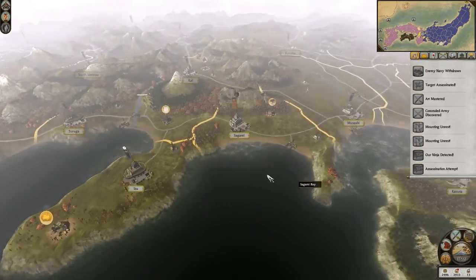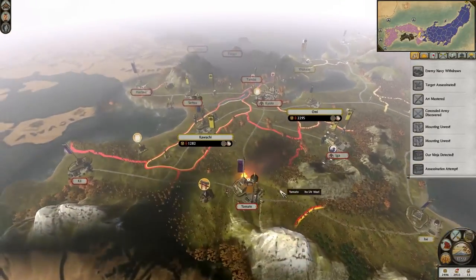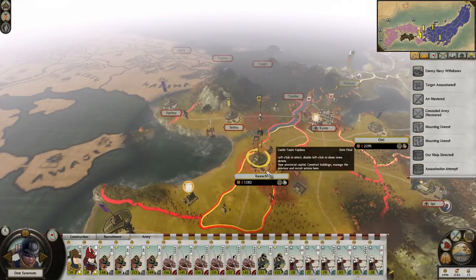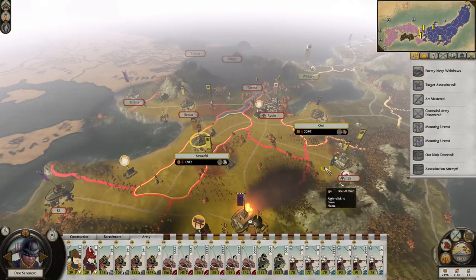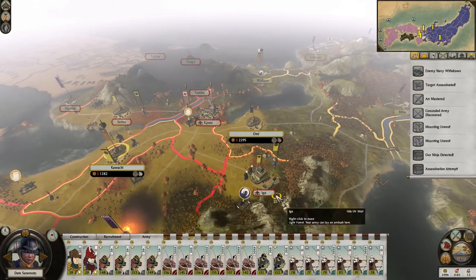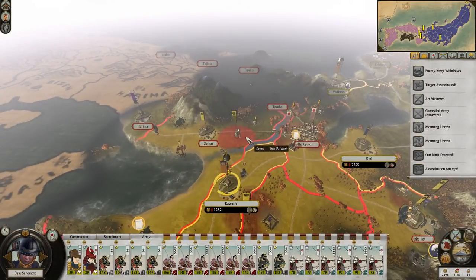They have served their purpose - got rid of a nearly full stack army, which could have been annoying. We've got this army for the same reason, but if we can afford it, why not? So we're sieging here. You just get into town for now. Why do I have two monks here? I can take Iga. I also really want to take Setsu.